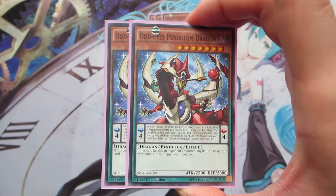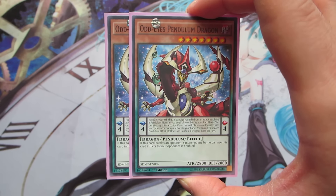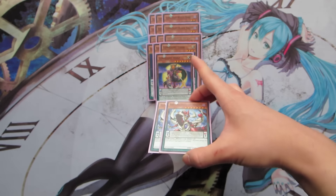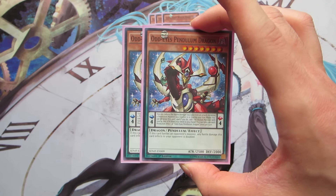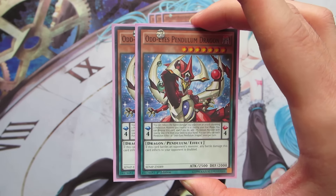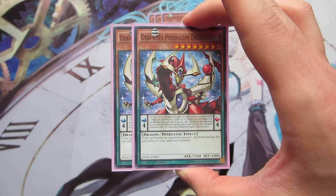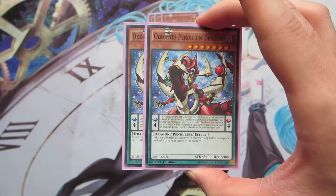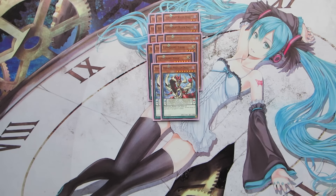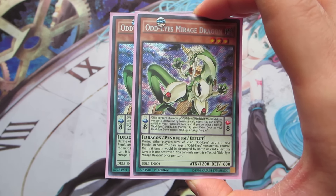Next off, we play two copies of Odd-Eyes Pendulum Dragon. It's a level 7, which helps us go into rank 7 plays. It's also a Dark monster, making it a target for Allure of Darkness, which we can banish if we don't need it. Its pendulum scale effect allows us to search during the end phase for a pendulum monster with 1,500 or less attack — things like Lunalight Tiger or Odd-Eyes Mirage Dragon — helping us complete scales and fuel the extra deck. Its monster effect doubles battle damage it inflicts, so attacking into a Kepler can deal around 5,000 damage right off the bat.